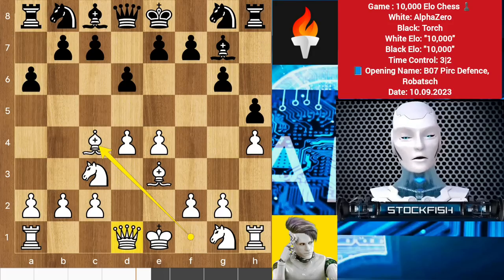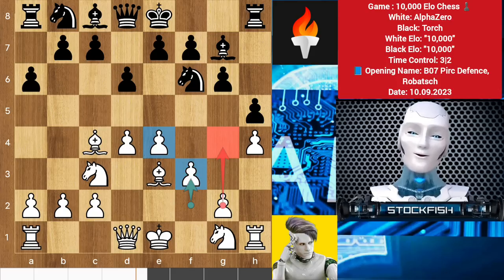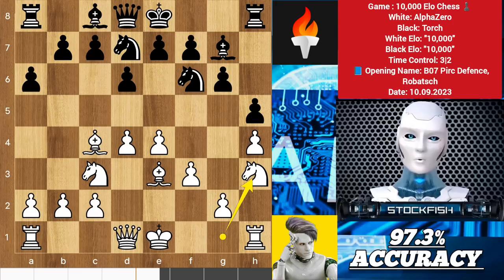So h5, bishop c4 with a threat of playing queen f3 to target the pawn, knight f6, and Alpha played f3 finally, empowering the structure to play g4 in future. So knight d7, knight h3 — the knight's only job is to target the pawn anyway with the bishop.